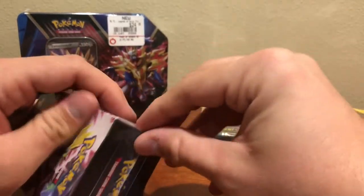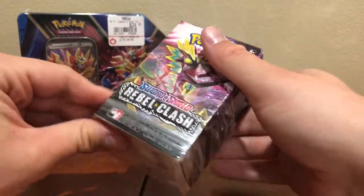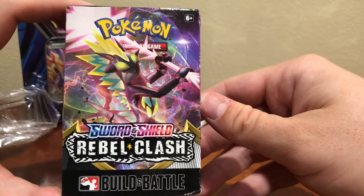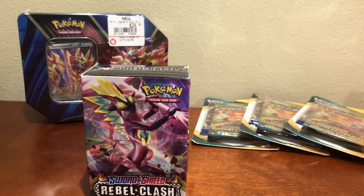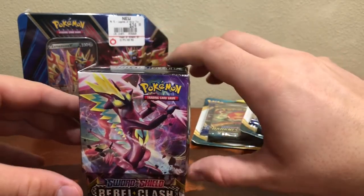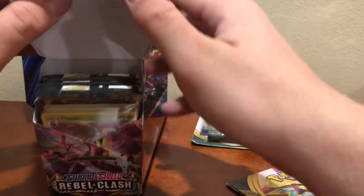I picked it up at GameStop the other day — had a couple of $5 off promo codes I was able to apply to it, so I figured why not get it kind of cheap. It's got that sweet box art as always, flips all the way around to the back side, and there's another sleeve. Very neat packaging on these items. You're paying an extra buck or two for your packs typically, but it's cool. The box itself can be used as a storage box of some kind.